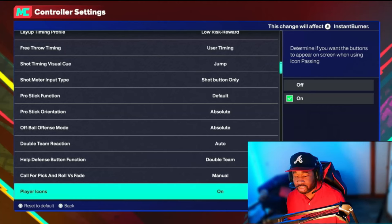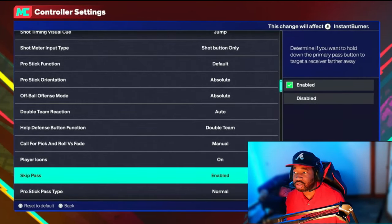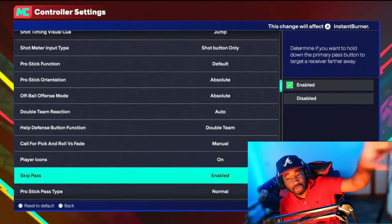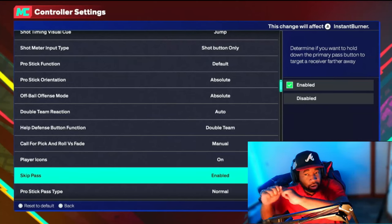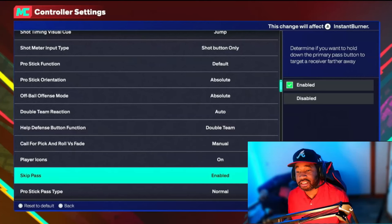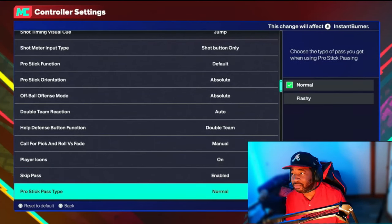Player Icons — always keep your Player Icons on. This lets you see your icons when switching matchups on defense or passing to a specific person. Skip Pass — also keep this enabled. With Skip Pass, if you hold the pass button it'll automatically skip past the player right next to you and go to someone in the corner, which is pretty dope.